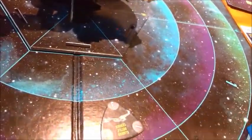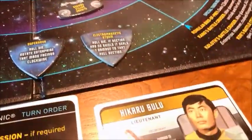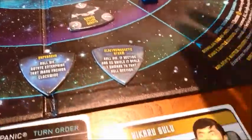We have a Supernova and an Electromagnetic Storm. I'll move the timer to three. For the Electromagnetic Storm: rotate Enterprise that many facings clockwise — it goes six clockwise, which means it ends up where it is. Roll a die — if a section has no shield it takes one damage to that whole section. Section two has no shield, so it takes one damage, which kills a card.